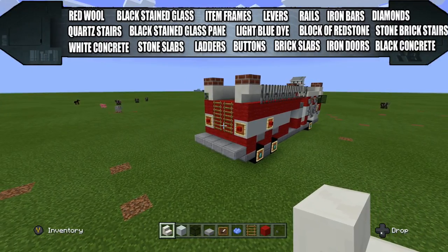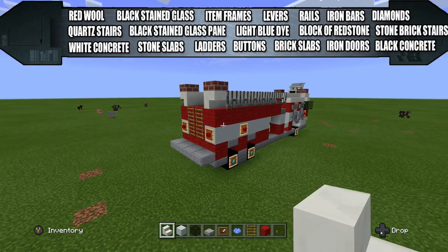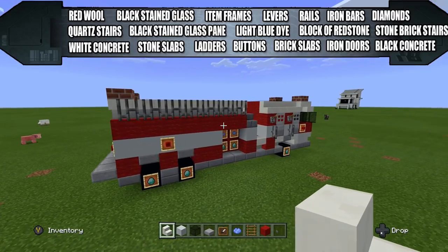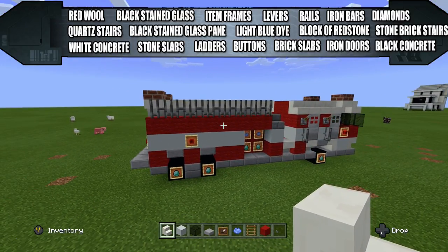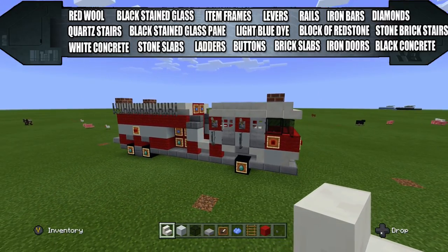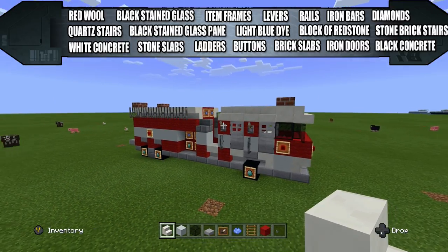All that you're going to need for this build is red wool, quartz stairs, white concrete, black stained glass, black stained glass pane, stone slabs, item frames, light blue dye, ladders, buttons, a lever, rails, block of redstone, brick slabs, iron bars, iron doors, diamonds, stone brick slabs, stairs, and black concrete.